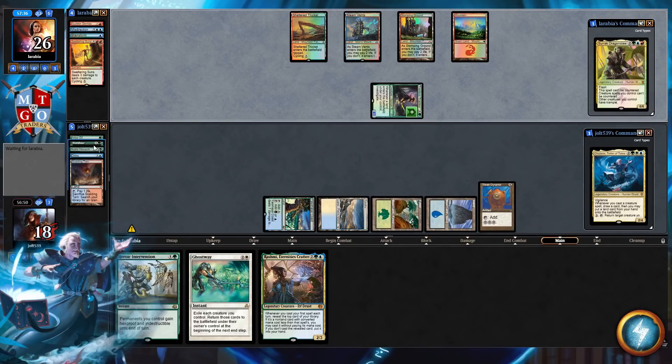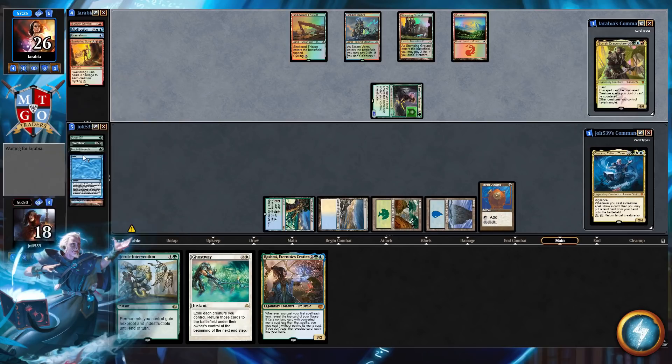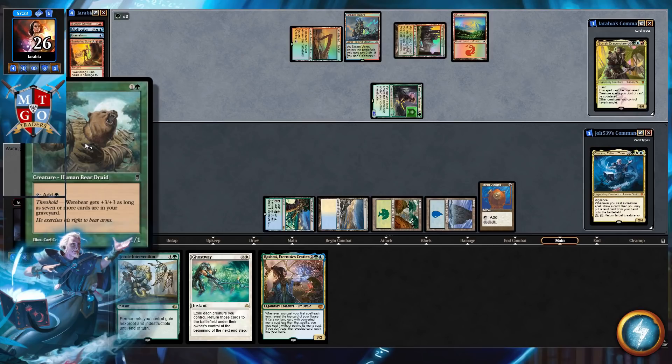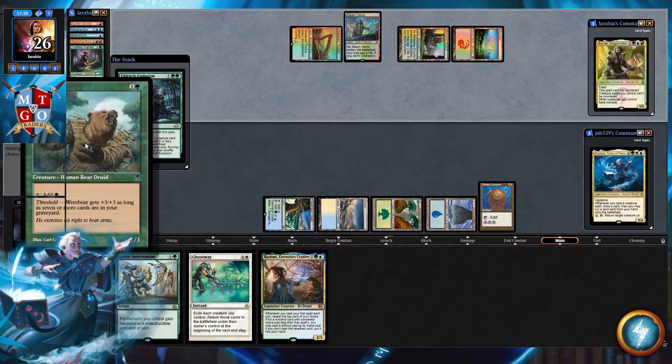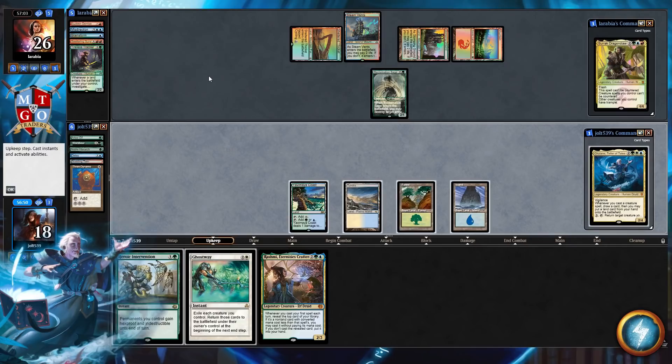I was so excited — let me talk about Werebear. I love Werebear, it's one of my favorite magic cards. I love that it's a druid. I love how excited it is to be a mana dork druid. The fact that when you get threshold it gets plus three plus three and turns into a bear — I feel like Werebear is kind of like the first flip card before it was a flip card. I can definitely see Werebear being an Innistrad card. Our opponent's going to Wreck Sage into that Thrand Dynamo.